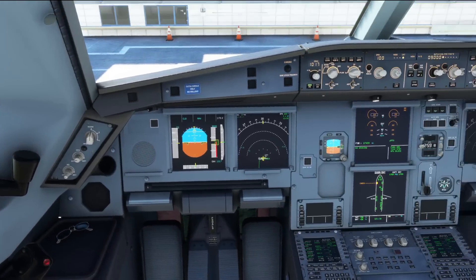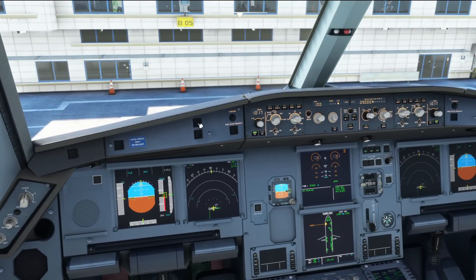Within the model, master warning and master caution — these two lights and buttons — they're now clickable again, as you can hear. And we've got some tire landing special effects as well: smoke, rain, that sort of thing added to the airplane too.